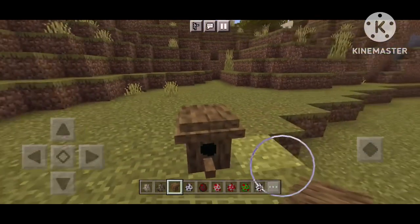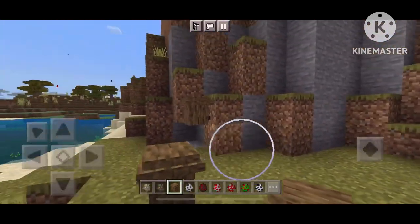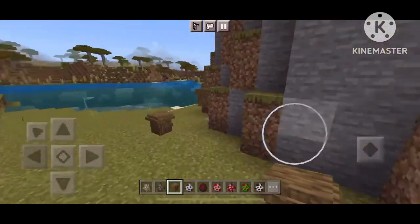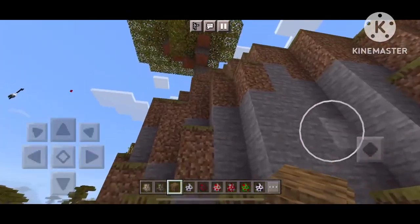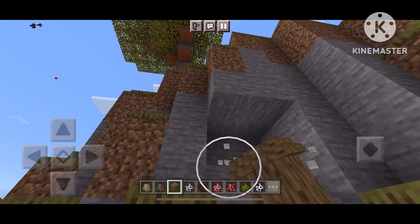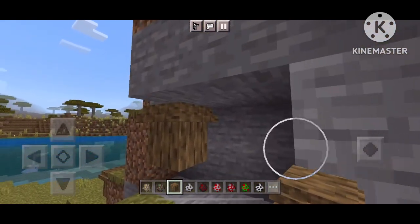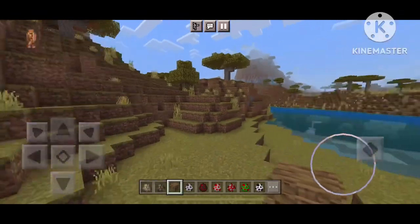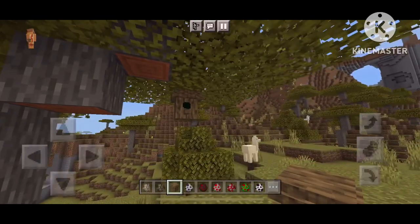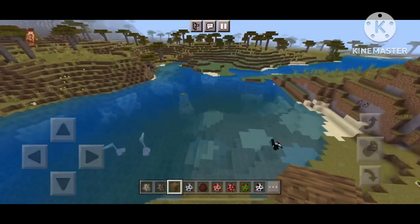I also made a little bird house — it doesn't really do anything, it's just for decoration. I like it though. You can place it on all sides of blocks, hang it from the ceilings, and hang them from trees.